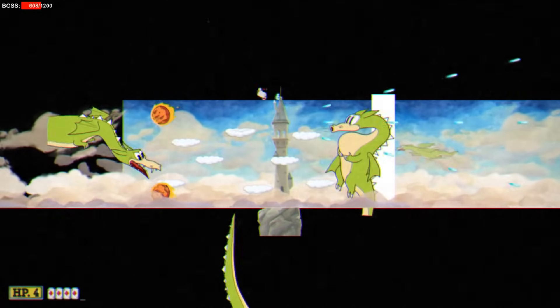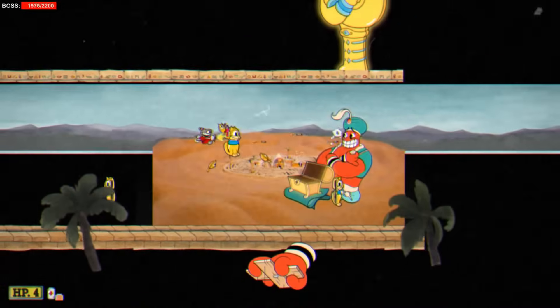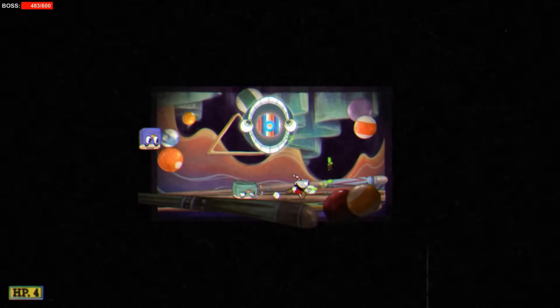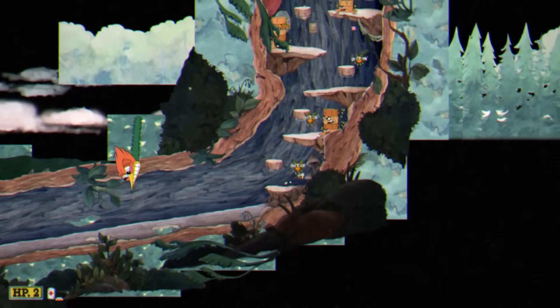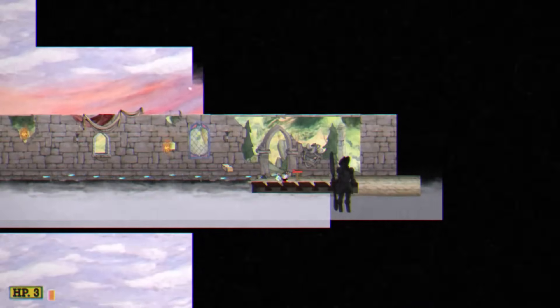Other good examples include fights with Rumor Honeybottoms, Beppy the Clown, and Jimmy the Great. The run-and-gun levels were also really cool to zoom out in — many enemies are called way before appearing on screen, and various visual tricks the developers used in the background and foreground are visible. Occasionally there would be an enemy or background object left over off-screen by the developers, never to be used. The coolest thing was during the elevator section in Rugged Ridge, where objects remain in the same level and are brought down with the player to the next segment.